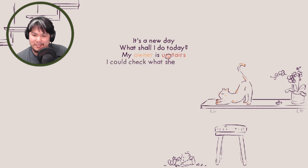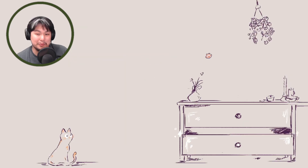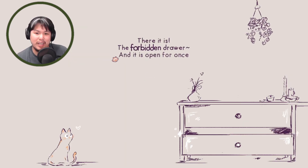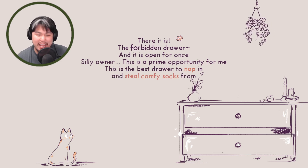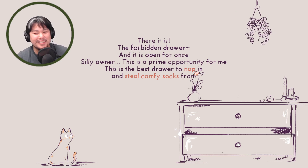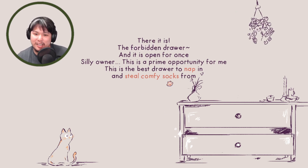Going upstairs — let's see what's in the bedroom. There it is, the forbidden drawer, and it's open for once. Silly owner! This is a prime opportunity — this is the best drawer to nap in and steal comfy socks from. Maybe they call it forbidden because you can see socks coming out of here.